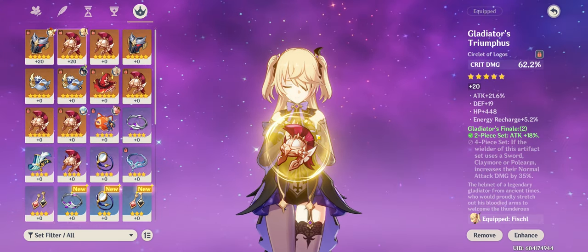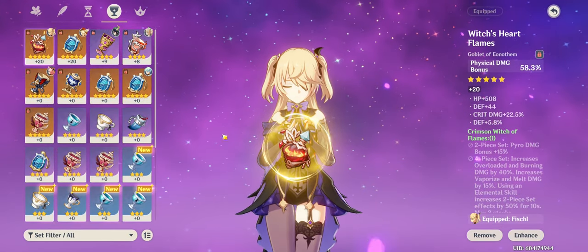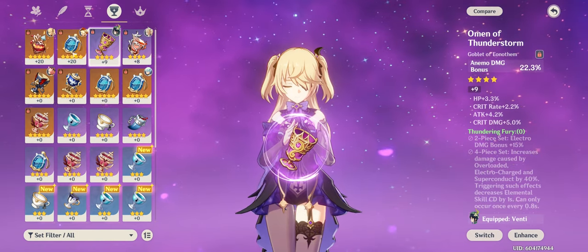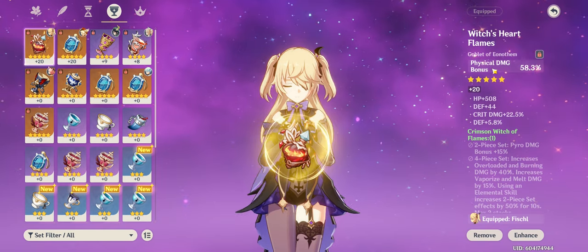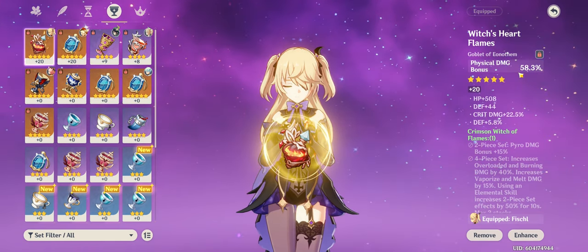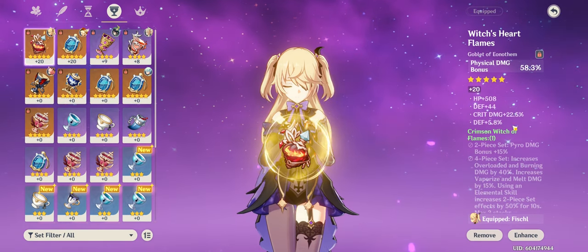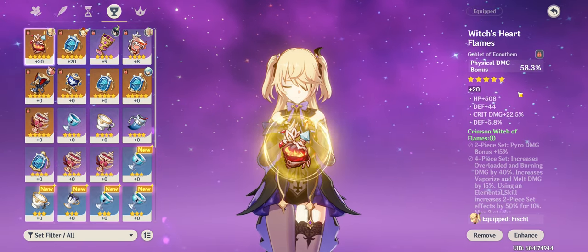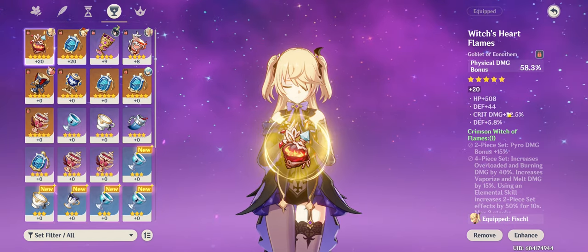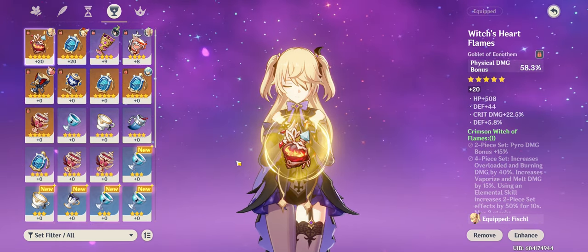I'm using a Gladiator's Triumphus with 62% crit damage as the main stat. The substats are pretty trash — 21% attack is not bad, but defense, HP, and Energy Recharge are garbage for this build. Still, this is a very good headpiece: it gives me the Gladiator set and 60% crit damage. For goblets, these are the only artifacts that can give you damage bonuses like physical, Hydro, Cryo, etc. The one you want on Fischl is obviously physical damage, since we're building a physical DPS build. At max +20, it gives 58.3% physical damage, which is approximately six-eighths of our total physical bonus.